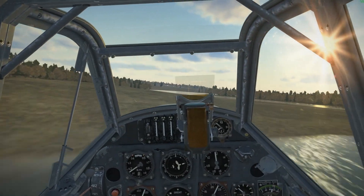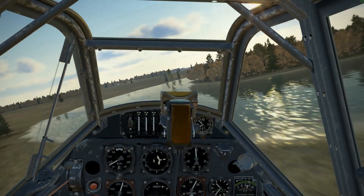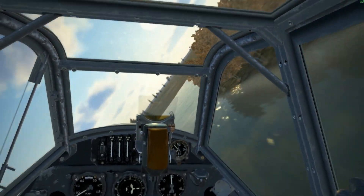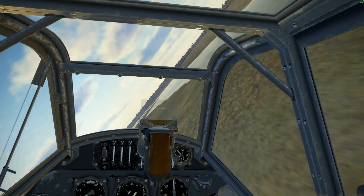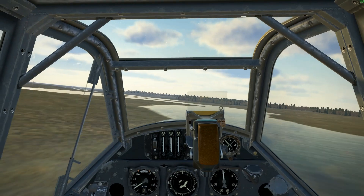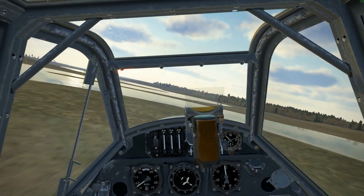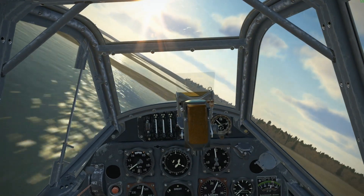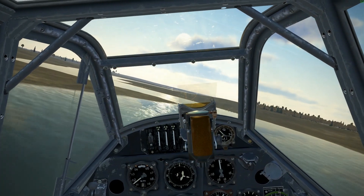The rudder authority is fixed now — I can slam on the rudder and it won't stall the aircraft. It used to be, and I've tested it all the way up to 350 kilometers an hour, that slamming on one of the rudders would actually snap-roll the aircraft because it would yaw so much, which was completely inaccurate. But they've fixed that and they fixed the other 109s, and the game is just really, really fun.